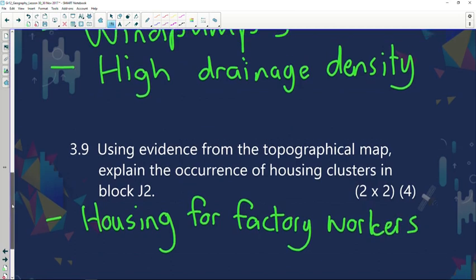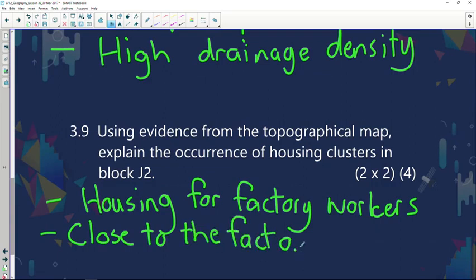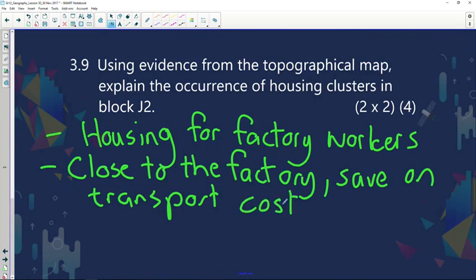Another reason is that the housing is close to the factory. Because it's close to the factory, workers can save on transport costs. Instead of travelling a great distance between the town of Messina and the factories on the outskirts, these small clusters are built by the factories themselves, making it much more convenient for the workers to travel to work and back.